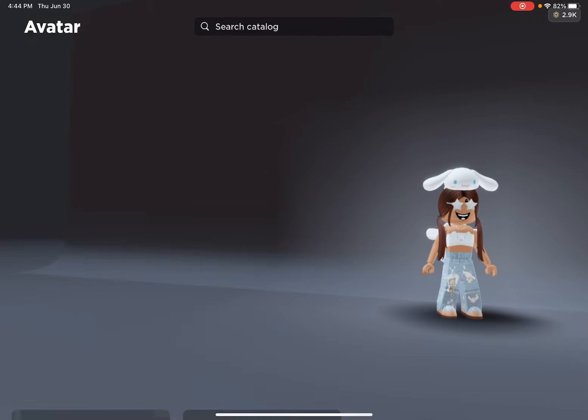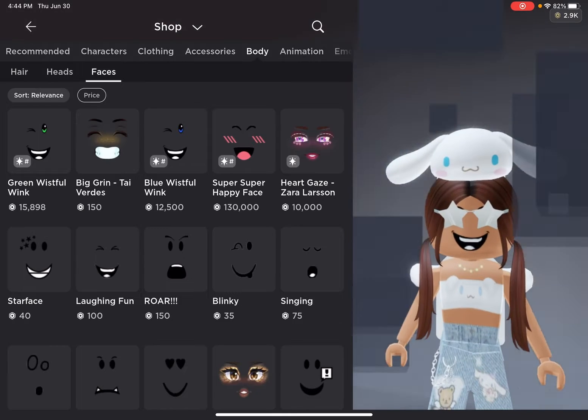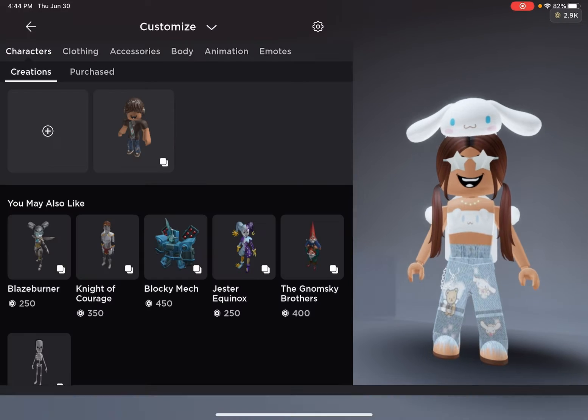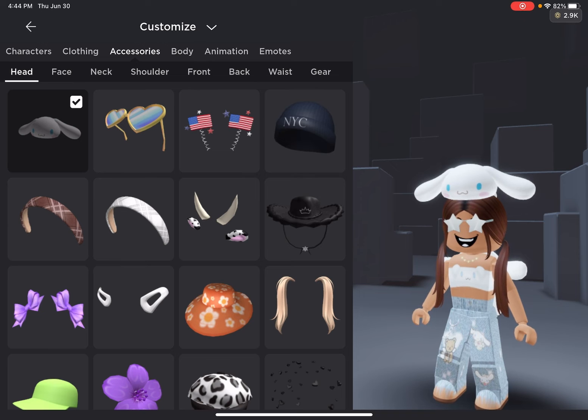Outfit cost is in the shop. The backpack's free, and this one is 179 Robux.